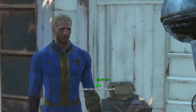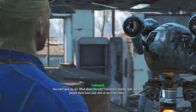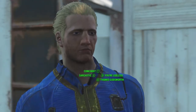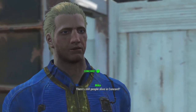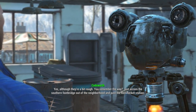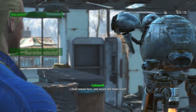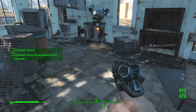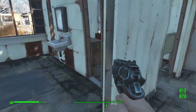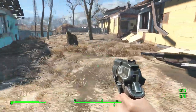Thanks for trying, Codsworth. What now? 'What about the city? Concord is nearby. The people there have only shot at me a few times.' There are still people alive in Concord? 'Yes, although they're a bit rough. You remember the way — just across the southern footbridge out of the neighborhood and past the Red Rocket station. I shall remain here and secure the home.' All right, let's head over to Concord and see what we can find. This seems like the tutorial portion.